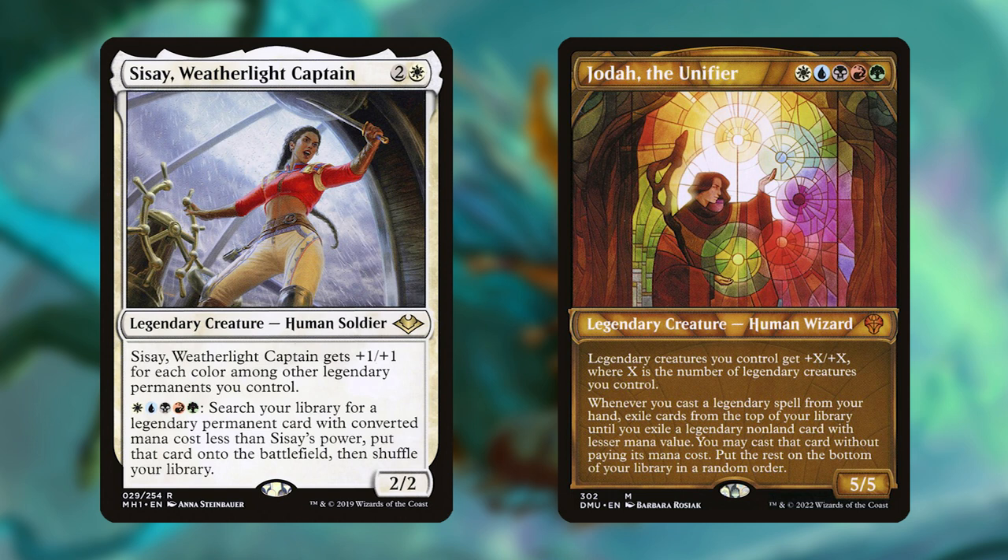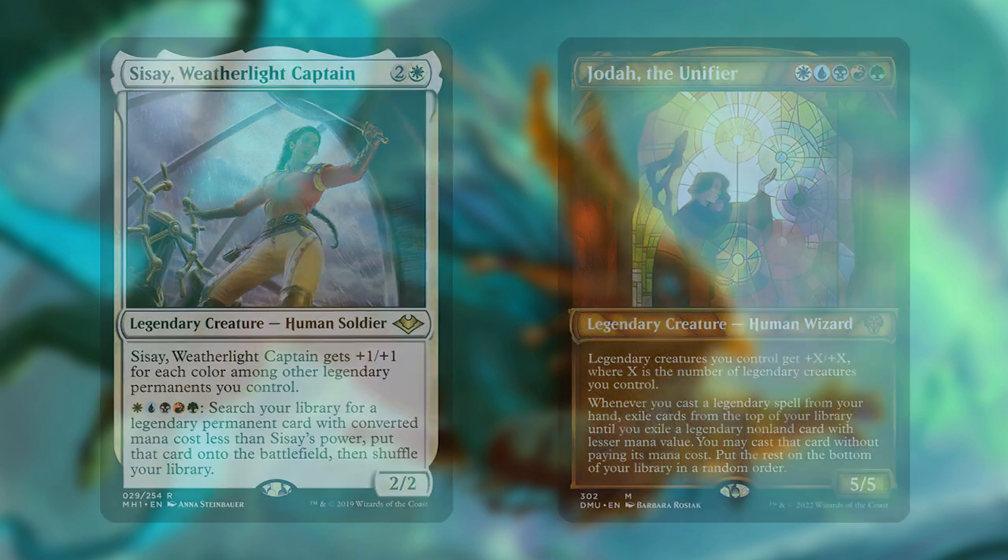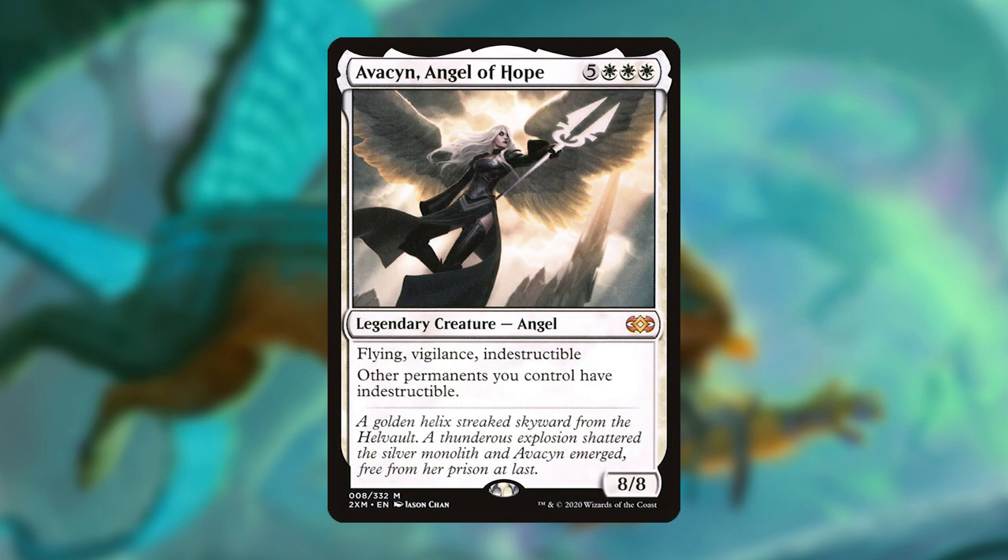And with Jota's ability, both creatures get an extra +2/+2, which makes Sisay a 9/9. The highest mana cost for a legendary permanent in the deck is Avacyn at 8, so there won't be any trouble tutoring out whatever you want with Sisay's ability.